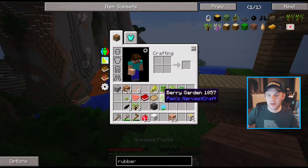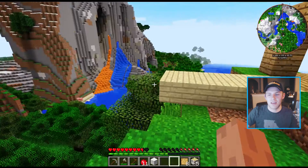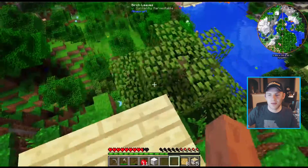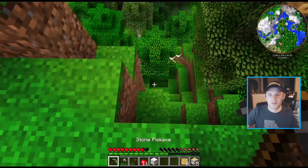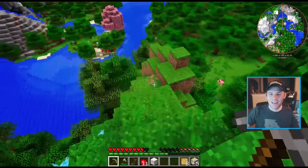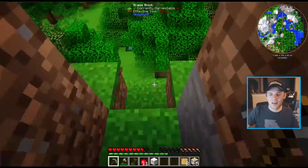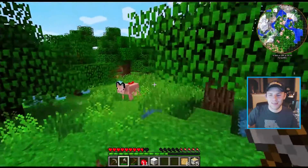I have a whole bunch of wood so I think I'm going to make some Tinker's stuff. We need a Tinker's room — maybe we can make it this room right here. But we need more oak wood — all the wood up here is birch. I am going to cut down some trees and we will be right back.